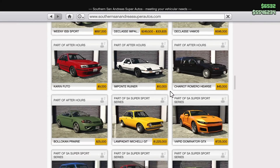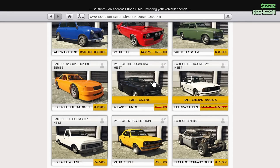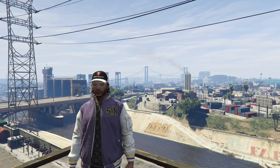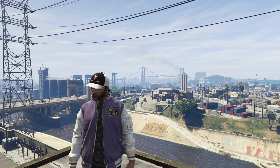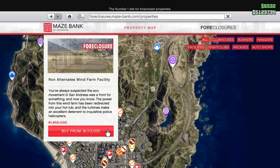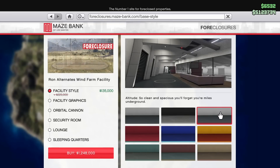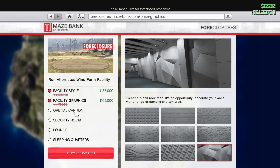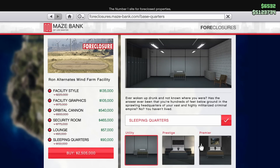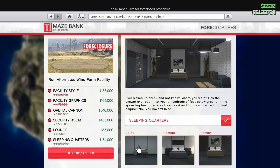On Southern San Andreas Super Autos we have more discounts: the Albany Hermes and the Ubermacht Sentinel. The Ubermacht Sentinel Classic supposedly has a Benny's upgrade coming, so it's a car you might want to pick up. We also have a property discount — the facility is on sale for about 40% off, and everything inside the facility for upgrades is also 40% off. If you've been looking at getting a facility, now is the best time to do it.